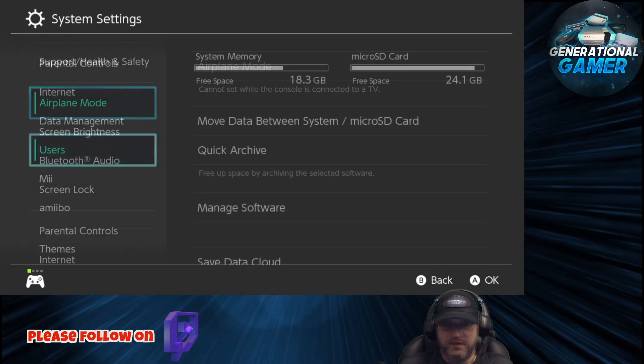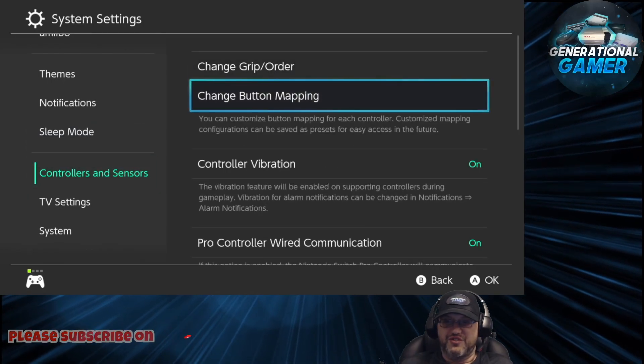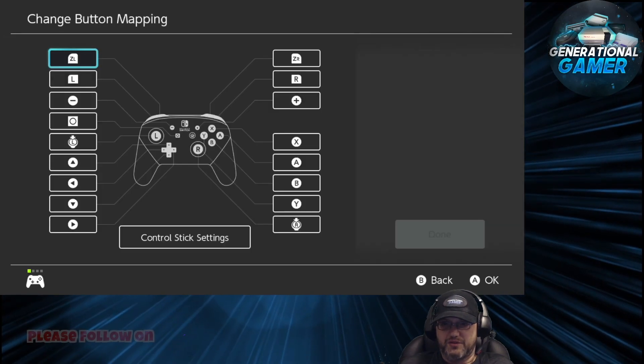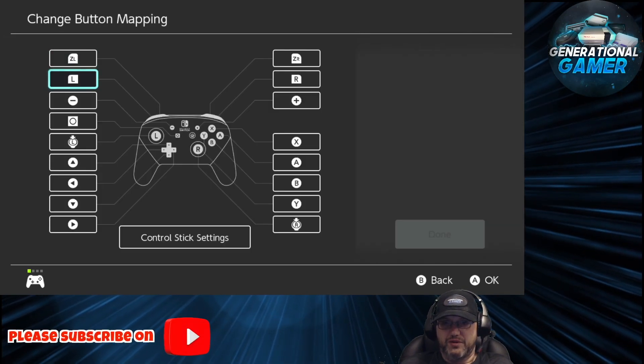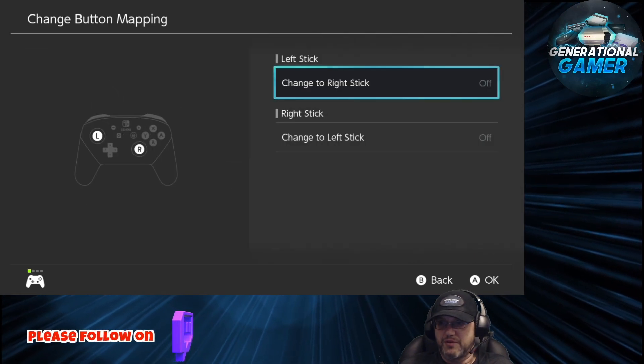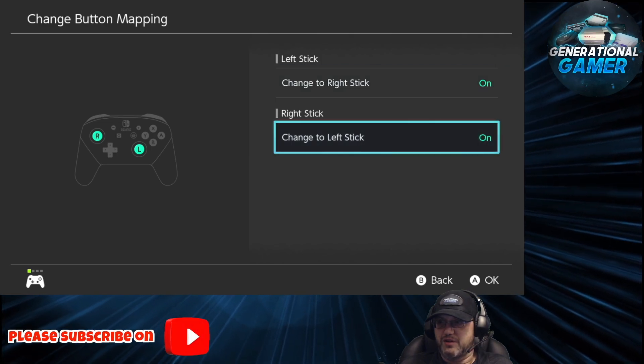We're going to go into settings, go to controllers, and we are going to change the button mapping. All we need to do is change the control sticks and basically reverse them — change to right stick, change to left stick.